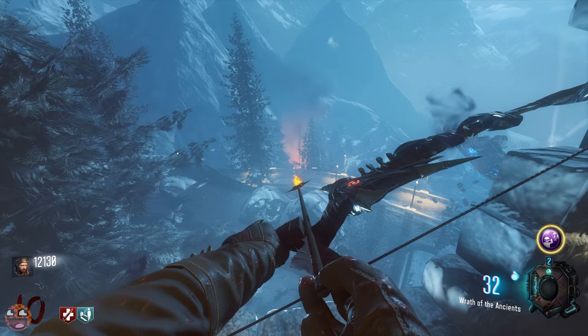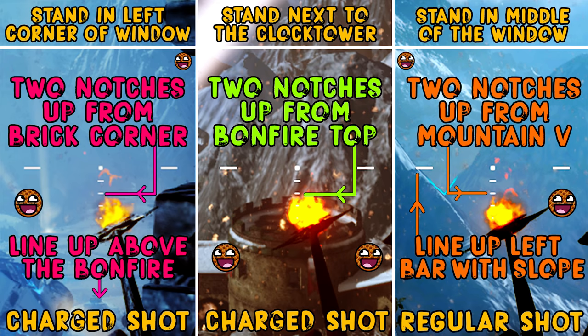On screen now is a quick guide to those three locations so that you can come back to this point in the video and be instantly refreshed on exactly what you need to do. If you get stuck, you can just rewind a little bit and re-watch the specific explanations, just to help you remember — including whether each shot is meant to be charged or not.